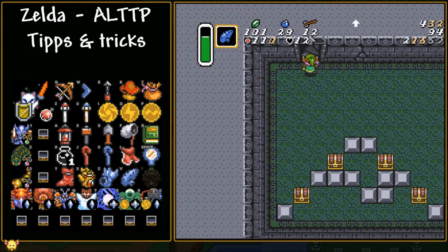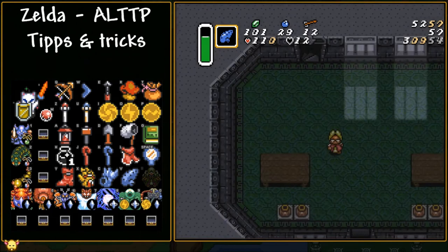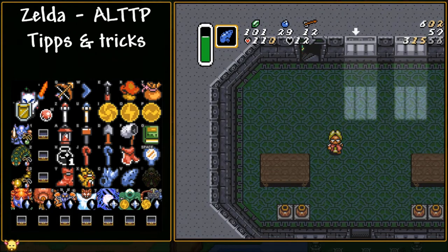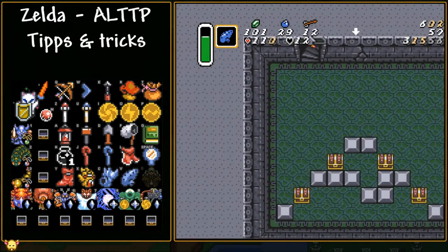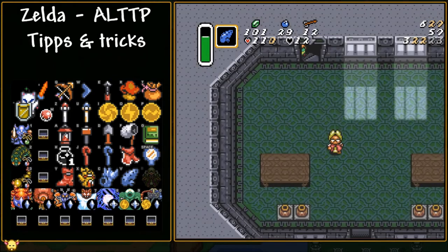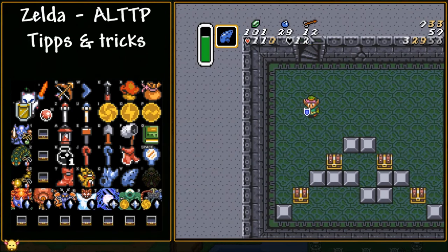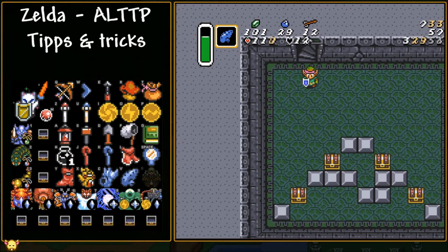Let's talk about all the little things. When walking up and down stairs, if you come down and just hold down, Link has a little stumble before you can move again — this is called stair lag. To avoid stair lag, hold left or right for just a little bit, then hold down. If you do it properly, you gain a decent amount of time. If you see better runners do a little wiggle at the end of a staircase, that's what they're doing — avoiding stair lag. It's not major, but it's worth noting.